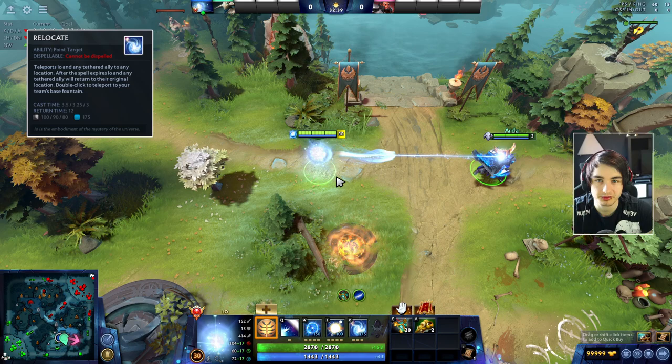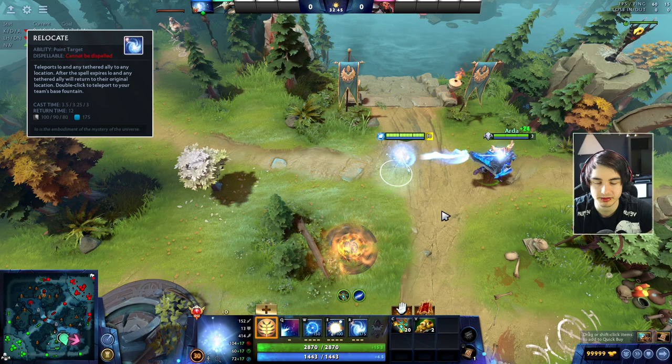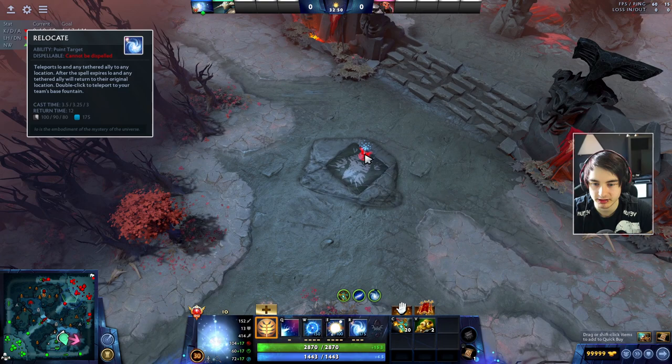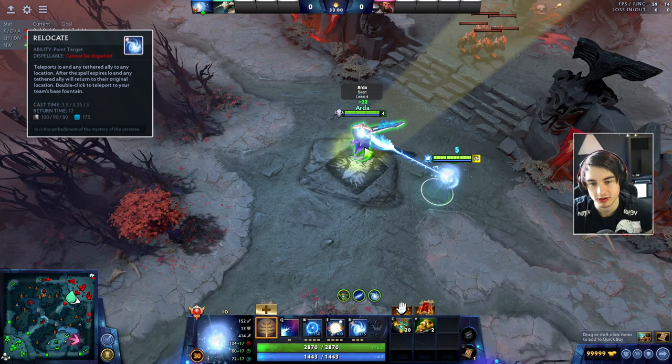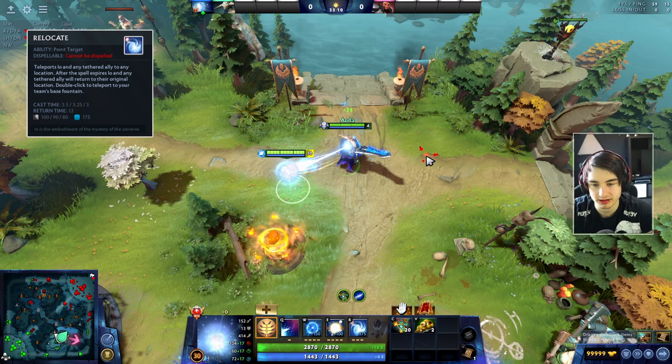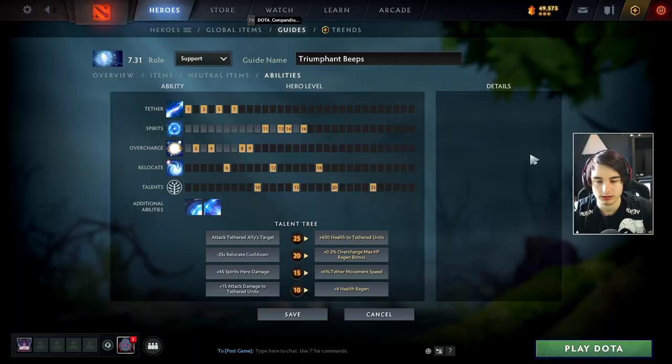Our last ability is called Relocate. Relocate will allow you to relocate you and your tethered target globally to anywhere on the map. After the channel, you will get relocated there. You can use this to relocate people back to your fountain to save them, to make huge ganks, or to farm behind enemy lines when the enemy is on your side of the map. Keep in mind if you get stunned while channeling, the relocate will get cancelled.